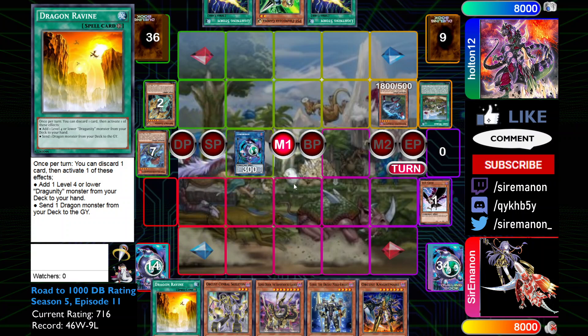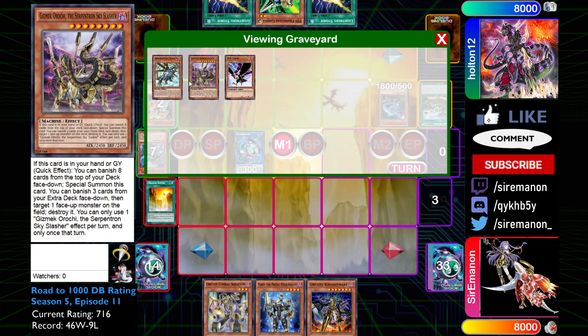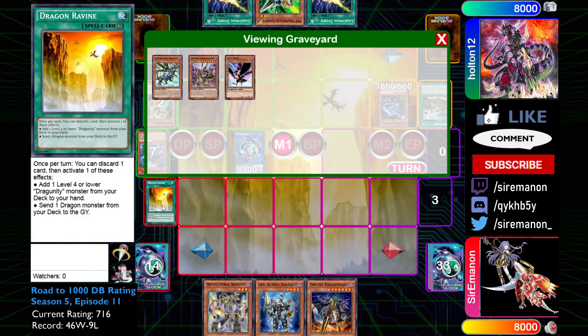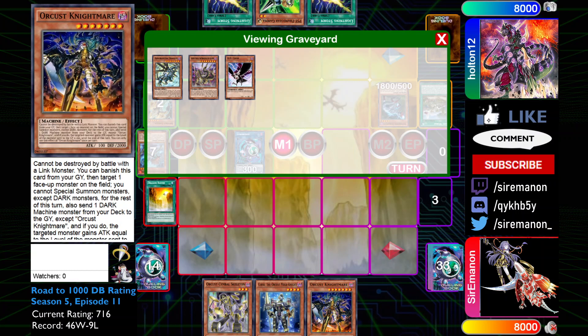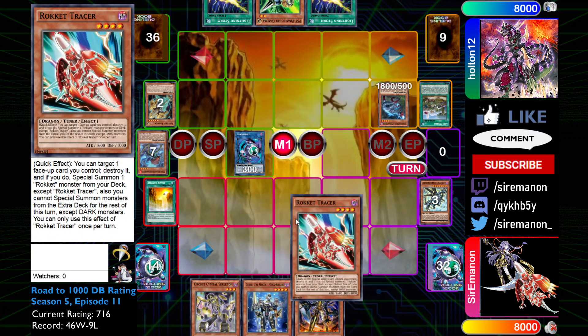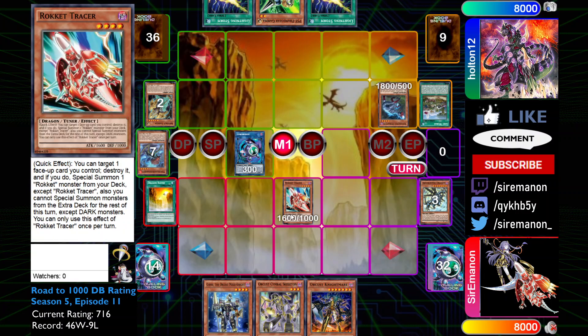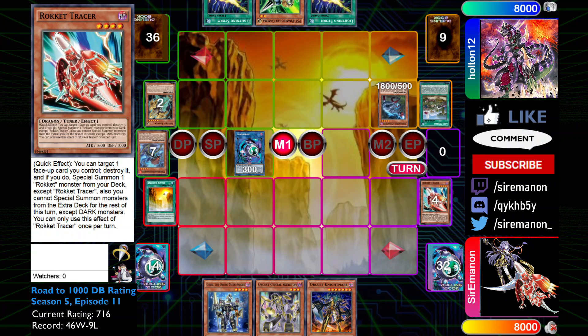I'm going to turn the Lost World token into Link Rebo and then go for Dragon Ravine. I pitch the Gizmec, though I think I probably should have sent Nightmare instead because that's going to be harder to get out of my hand later since I'm getting rid of this Ravine for Brute Sector. Since Gizmec can still be used from hand, I should have just set up the Graveyard for the following turn. But I go ahead and send Rauder off the Ravine to add Tracer, and since my Orca stuff is just completely off with Lancia, I'm going to go for the Tracer line.